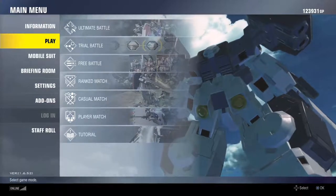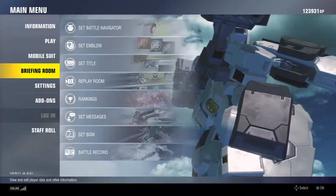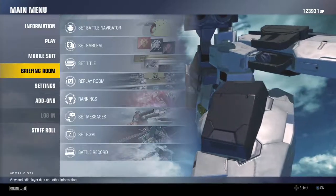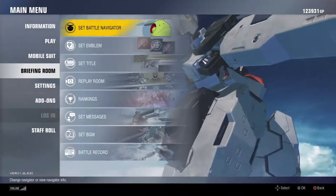So, to replace Haro, this is what you're going to do. In the main menu, you're going to scroll down to Briefing Room, and you're going to go to Set Battle Navigator.